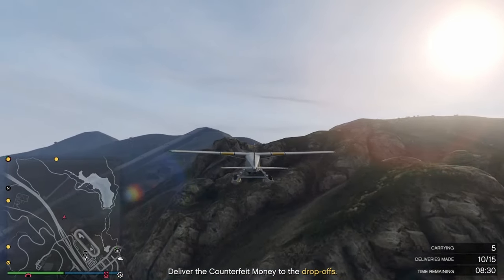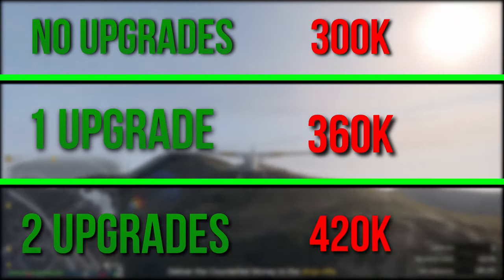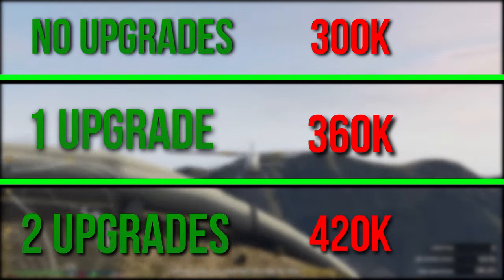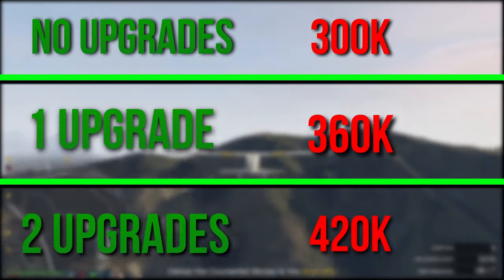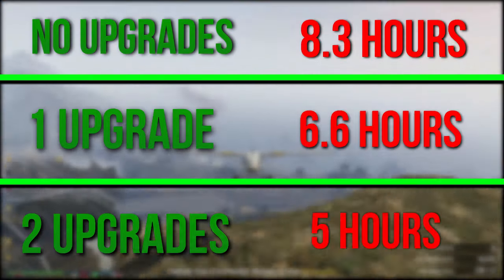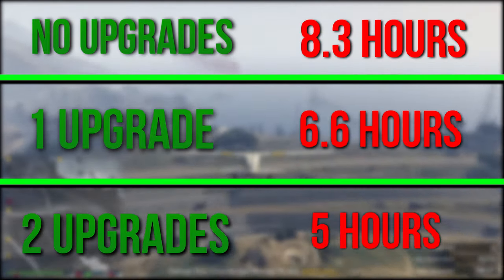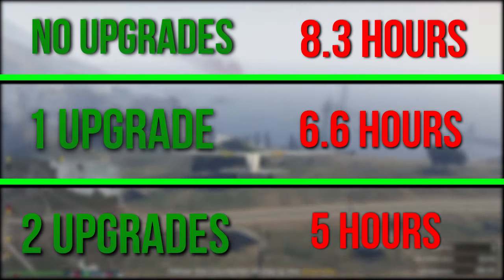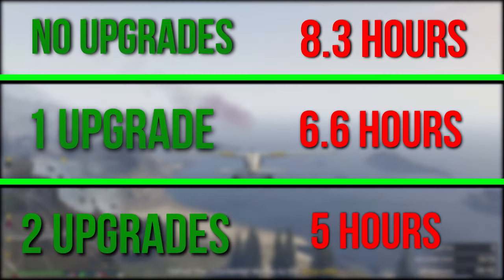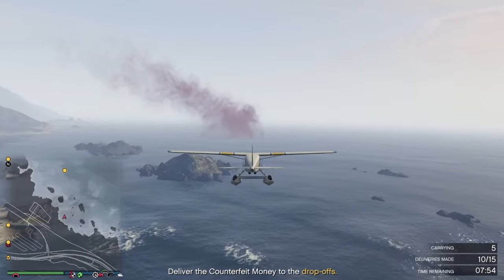So, how do these upgrades make you more money? With no upgrades to the business, if you sell to the highest buyer, you will make $300,000. However, with one upgrade — either the staff or equipment upgrade — that will increase to $360,000, and with two upgrades, which is the maximum, that increases further. With no upgrades, the Coke Lockup will take 8.5 hours to fill up to max stock. With one upgrade, this decreases to 6.6 hours. And with both upgrades, this is decreased to only 5 hours to fill up, which means the upgrades are totally worth buying if you want to see a return on investment.